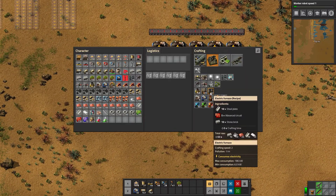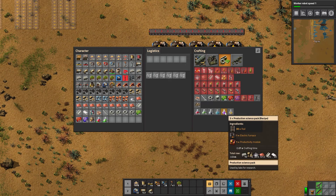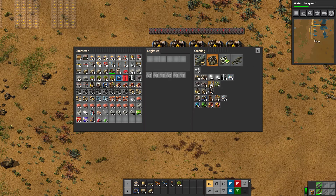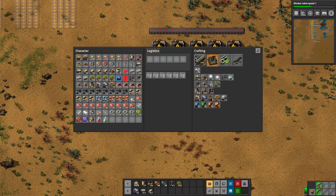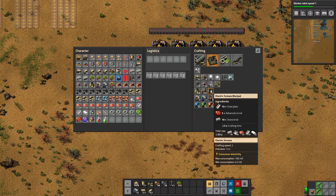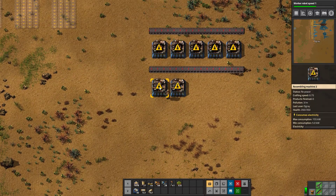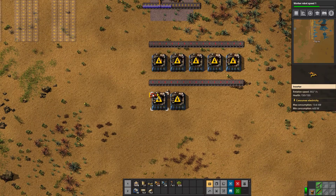On the opposite side we have electric furnaces — the other part of our production science. Here as well we need one per three seconds, so we pretty much just need two assemblers to get that done. Let's set up two assemblers, one on each side of this belt, to make sure we have enough inputs for everything we need.